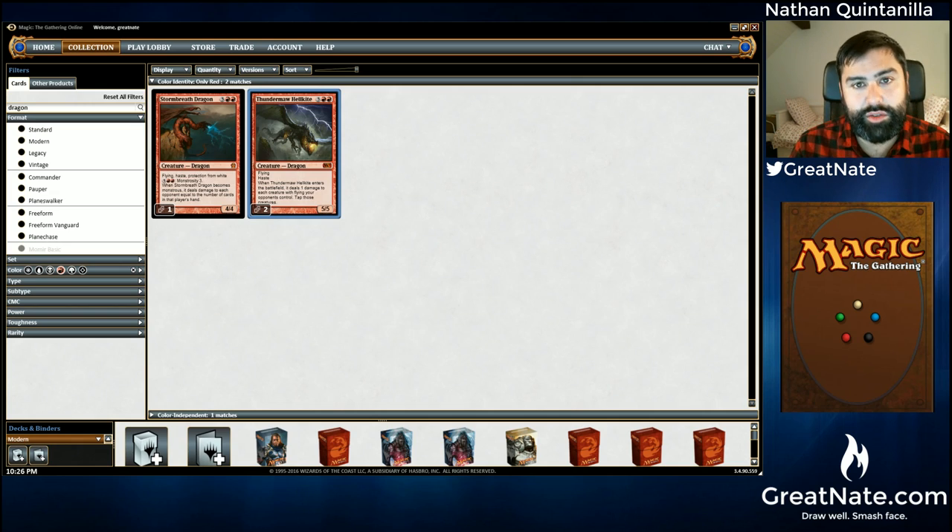Thundermaw Hellkite has a really cool ability. One of the topics where these cards are pitted against each other is which card is better against Lingering Souls. Some people say obviously it's Thundermaw Hellkite, but others argue Stormbreath is better because Thundermaw can be blocked — he may kill Lingering Souls tokens, but he'll get blocked by subsequent ones. You have to look at the deck people were normally discussing this in, which was Abzan. Some of you veteran players may already know all this, but for newer players, let's make sure we establish what a grindy or attrition-based matchup is.